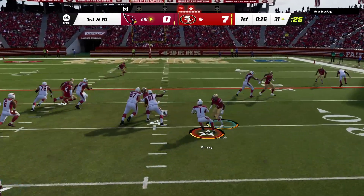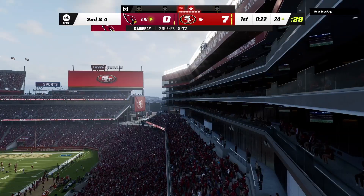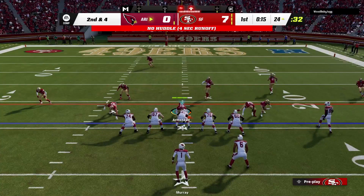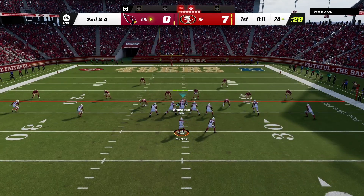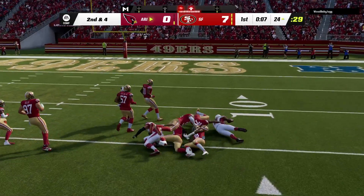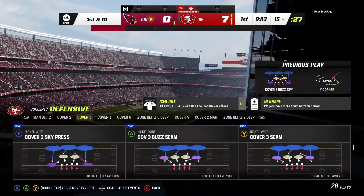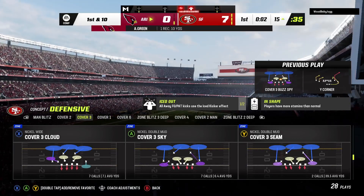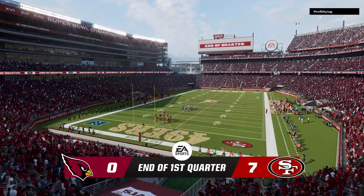They run the option here on first and ten, and he slides and covers up, picking up decent yardage. From the 24, Murray — it's tipped, but he still makes the adjustment. This will move the chains again, with the tackle made at the 49ers' 15-yard line. After one quarter, it's 7-0 on EA Sports.